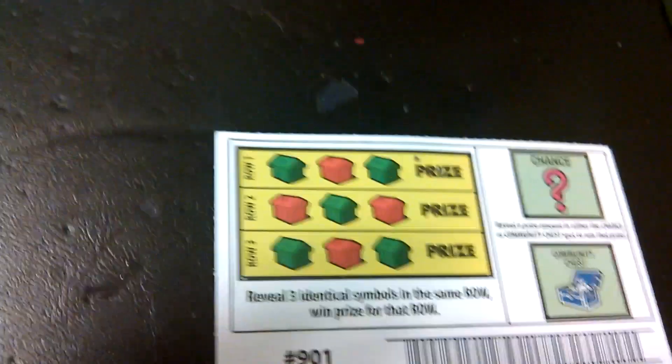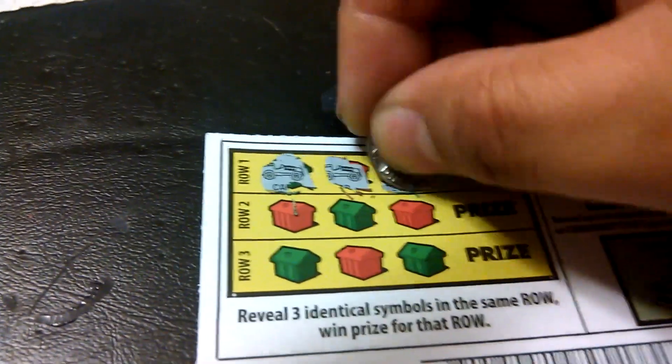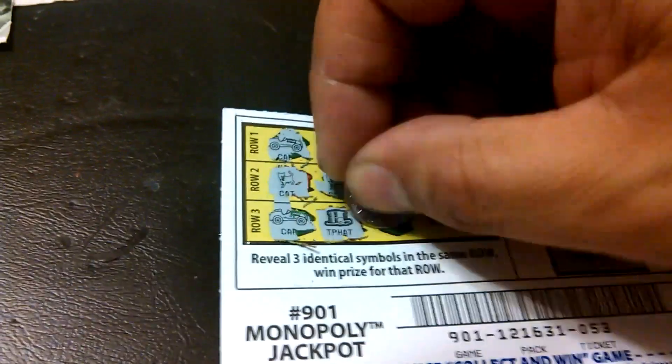Let's do the back now. Get three identical symbols in a row. Row 1: Car, Car, and a Battleship. Row 2: Cat, Cat, and a Dog. Row 3: Race car, Top hat, and a Top hat. Nothing there.